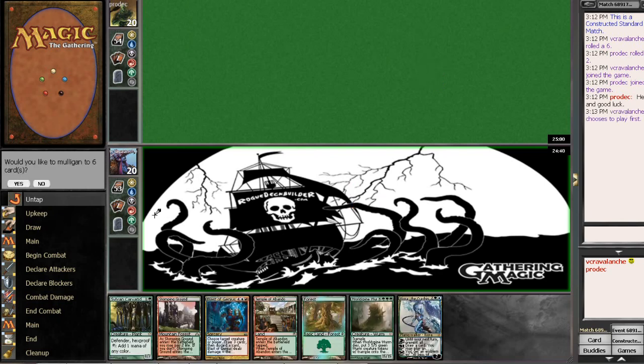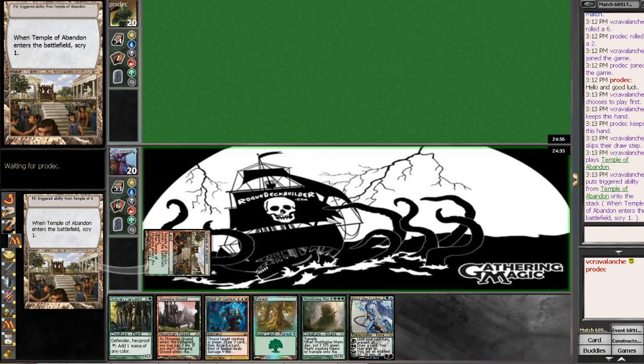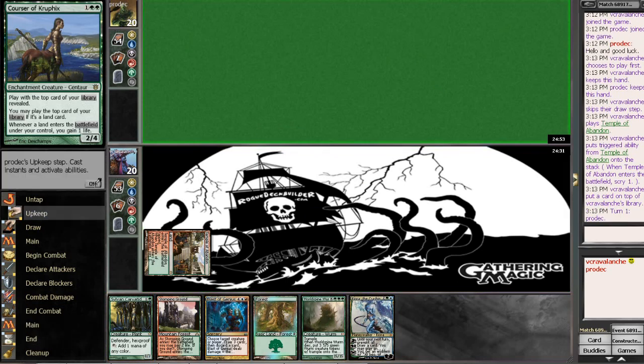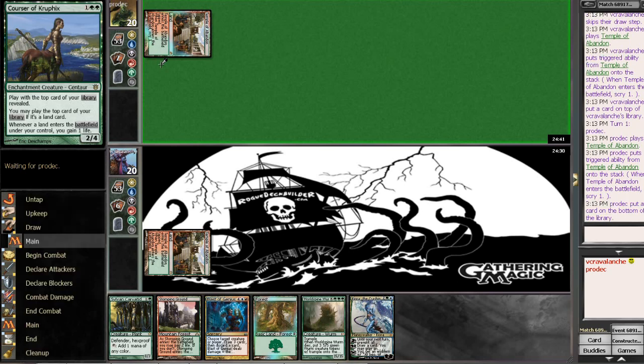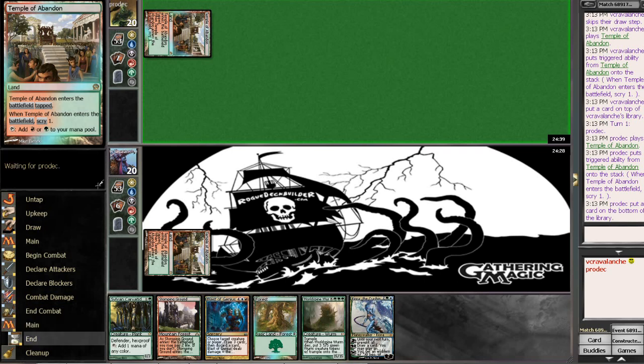Yes, we'd like to play first. This is a very keepable hand. We've got the Blast of Genius and the World Spine Wyrm combo in hand, as well as a way to ramp. We'll Temple of Abandon here and get rid of an unnecessary card. Depending on what we play against, next turn we can throw out a Sylvan Karatid, and the following turn decide whether we want a Prophet, Corsair of Kruphix, or Kiora. It's another monsters list — hopefully more mid-range. This is usually a rough matchup for us.